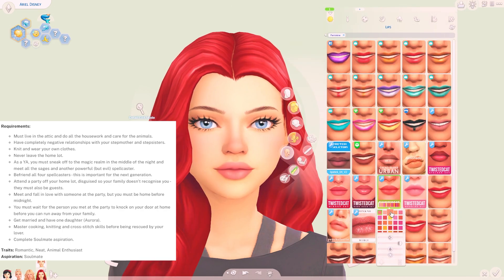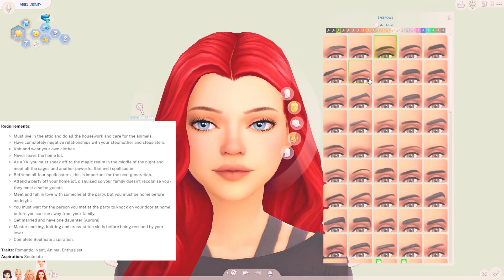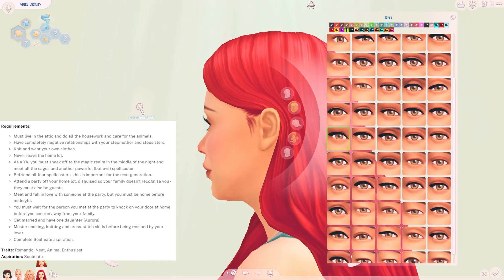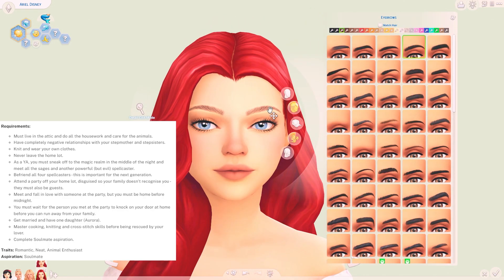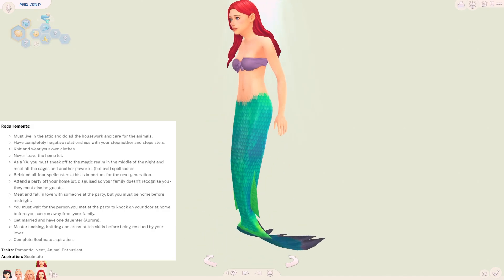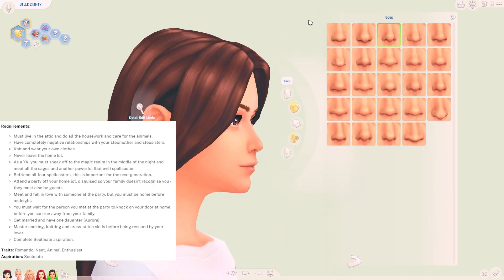Generation 2 is Cinderella. Snow White dies when Cinderella is a child and her father should remarry an older lady who already has two daughters. Cinderella's stepmother and stepsisters hate her and are always mean to her when her father isn't around, and as if history repeats itself, Cinderella's father must die when she is a teenager, leaving Cinderella to be raised by her stepmother. Her traits should be romantic, neat, and animal enthusiast, with her aspiration being soulmate. Cinderella also has a connection to the sages and spellcasters from the magic realm, which is quite important for the next generation. She must then go off to the party, meet her prince, wait for him to find her, get married, and have one daughter who will be Aurora.